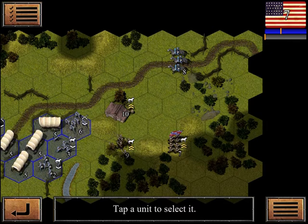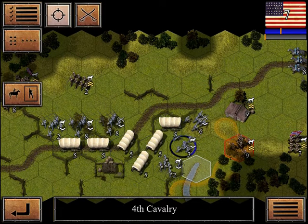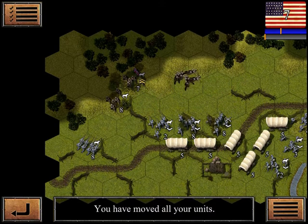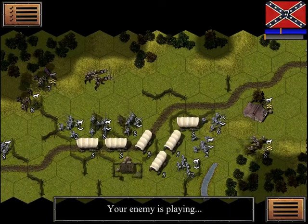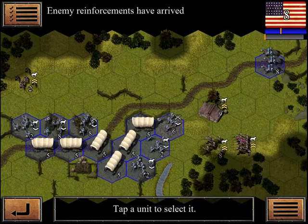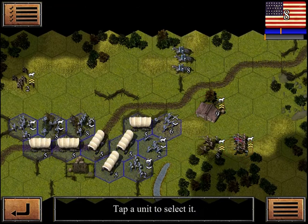We're going to keep them mounted until we get a little closer. Okay, we got rid of one, but there's plenty more of them. They've got reinforcements now too. So we're going to try to get in, and at this point we're going to dismount.